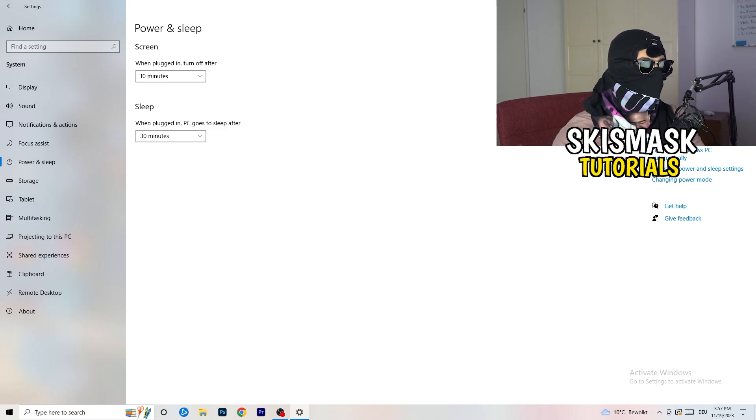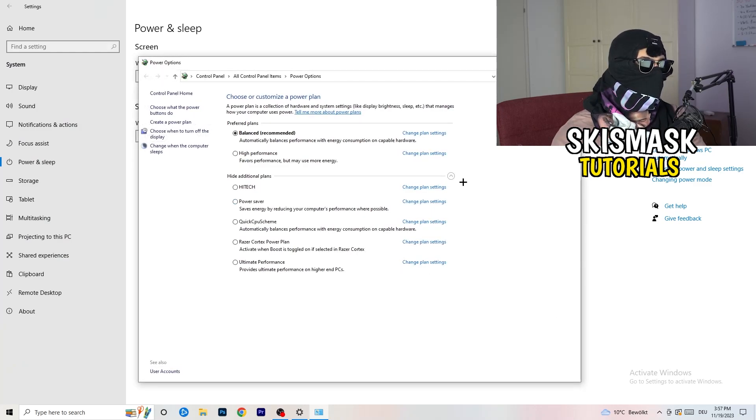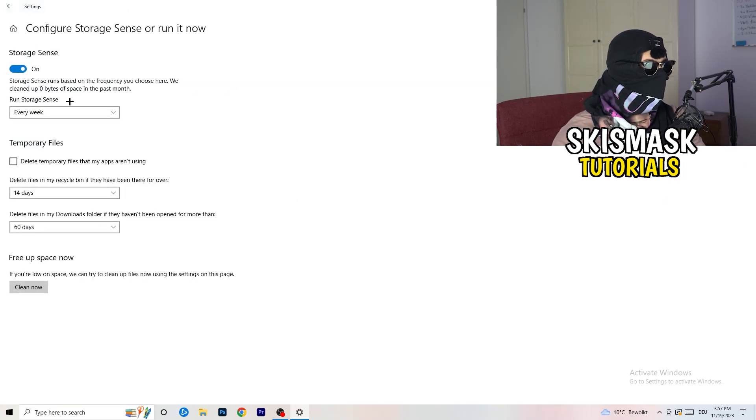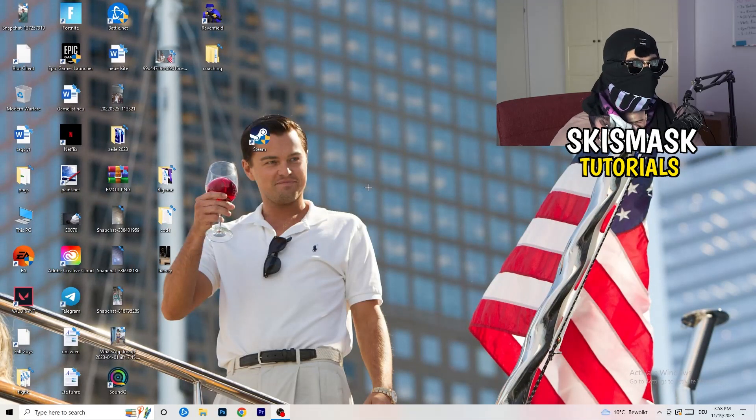Go to Power and Sleep, then on the right-hand side click Additional Power Settings. You'll see power plan options — for me Balanced works best, but some PCs work better on High Performance. Check which one works best for you. Then go to Storage, click Configure Storage Sense and run it now. Copy my settings — every week, 40 days, 60 days — this will delete temporary files on your PC, freeing up storage and improving general performance.